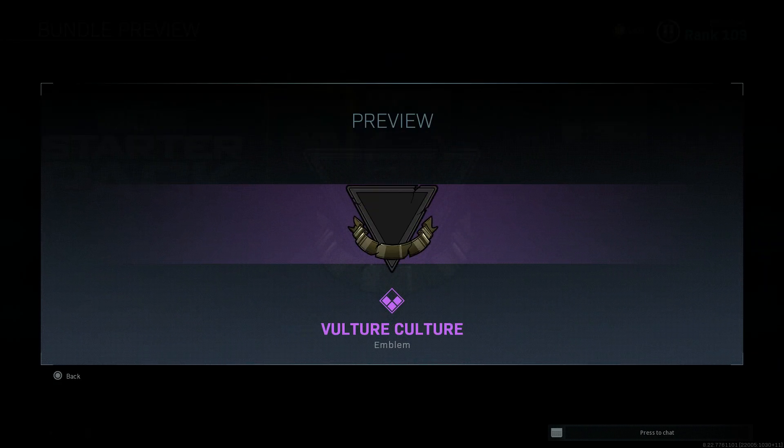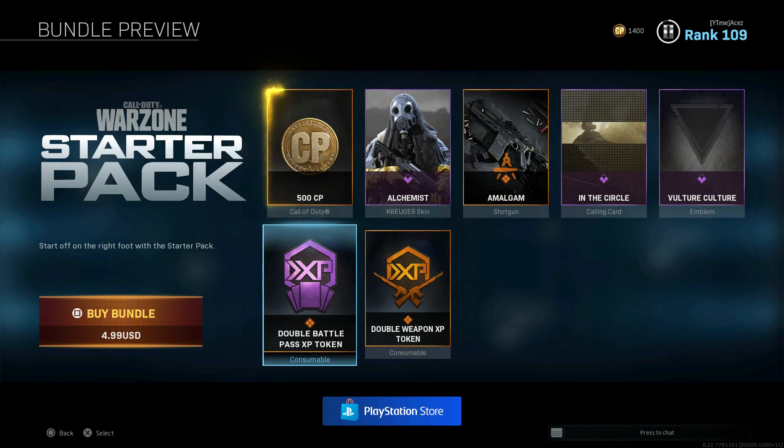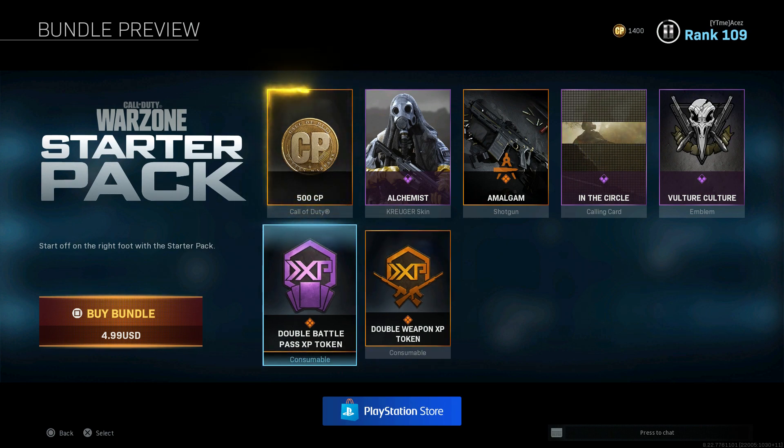We got the calling card in the circle and then Vulture Culture as the emblem. You're getting what looks to be — it says it's a legendary consumable but it's actually purple — so I'm assuming it's 45 minutes of double Battle Pass XP and then an hour of double Weapon XP. I could be wrong, take it with a grain of salt, but I think it's a little misleading how they have it labeled.